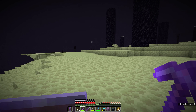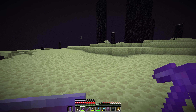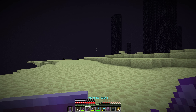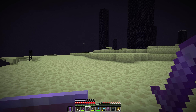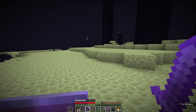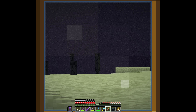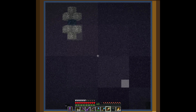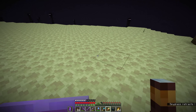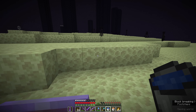The best place to build an enderman farm is out in the void away from the central island because naturally the central island allows endermen to spawn in a pretty spread out fashion. As long as they're within 128 blocks of the player endermen will spawn in the distance — so far away you can't even aggro them when you look at them. You can look at this enderman over here with a spyglass and he's not going to do anything about that.